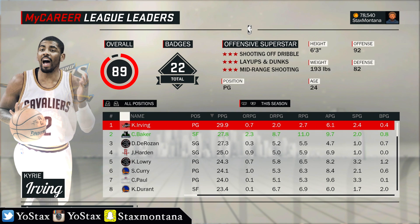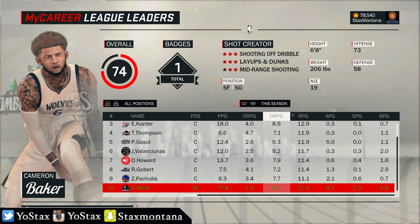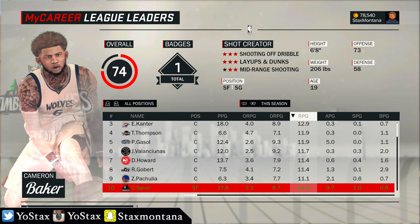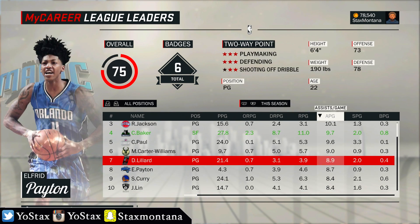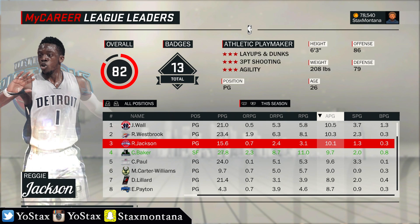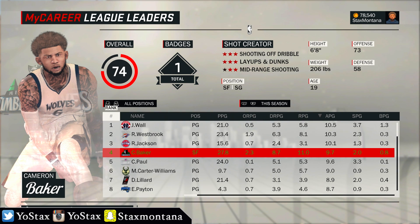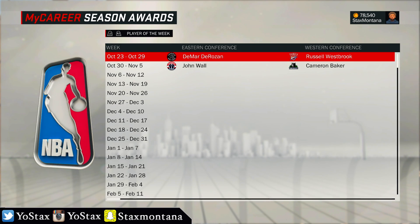Looking at the league leaders real quick — I'm second in the league in scoring, that's lit. My rebound number is 11 a game and I made the top 10 in rebounds. For assists per game, I'm fourth in the league — John Wall first, Westbrook second, my future teammate because I'm going to OKC. Cam Baker is almost averaging a triple-double out here as a rookie. I won one Player of the Week award and Russell Westbrook won the other.